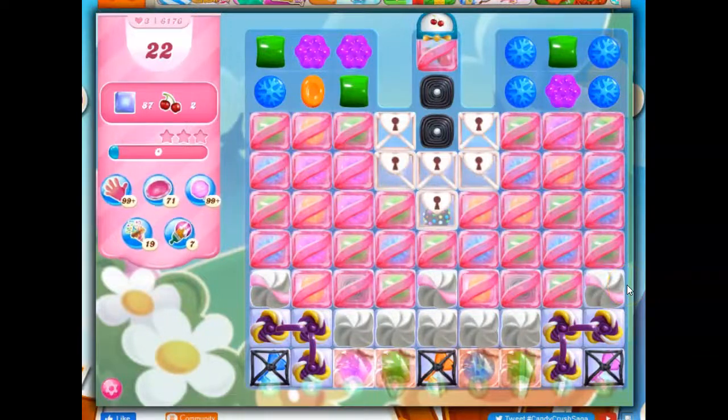Hi friends, this is Susie, your gaming guru, here to help you solve the puzzle of level 6176 in Candy Crush Saga, where we have 22 moves to clear out 87 jelly and collect two ingredients.